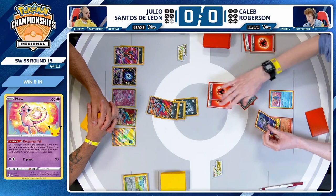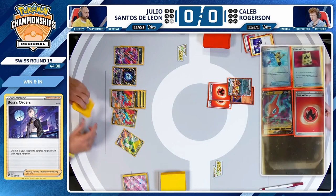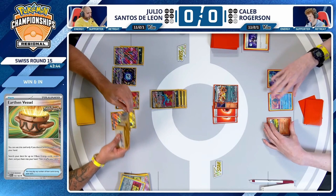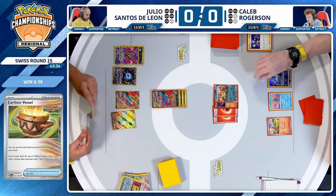There's the retreat — Boss's Orders that Mew. Caleb's going to be able to respond with a knockout here, but it is looking scary. Think about the game we just witnessed and how slow the prize cards fell off the board. We are rushing to a finish very early on, and we're not even seven minutes into the game. Cards flying left and right — Earthen Vessel once more looking for some additional energies. Just one left in the deck here, it seems like. Energy Switch in the hand, Ultra Ball, another Sada's ready to go.